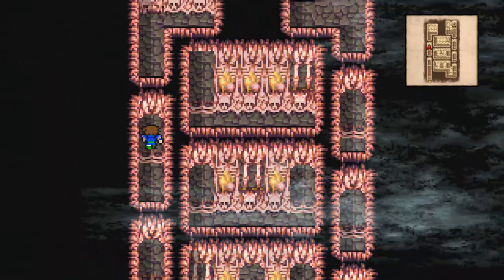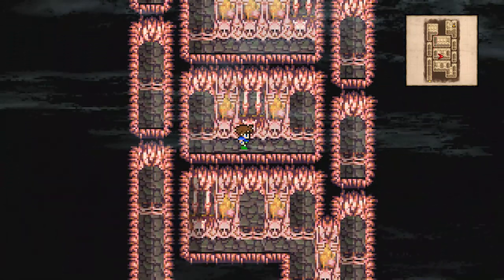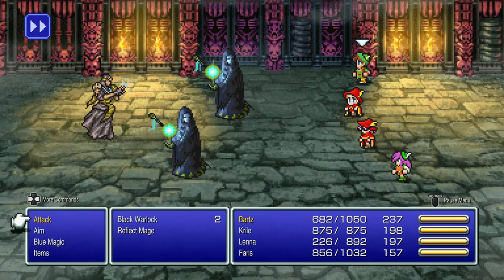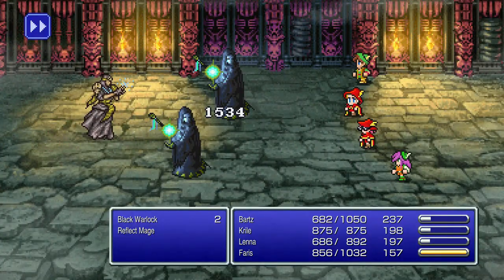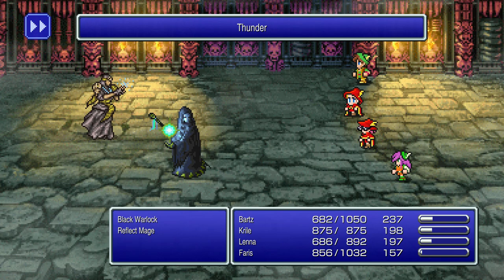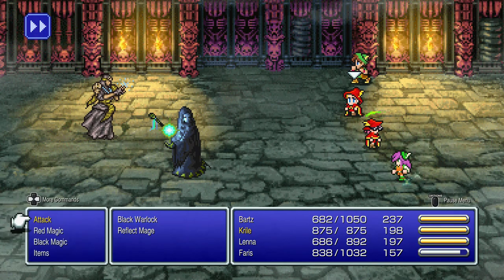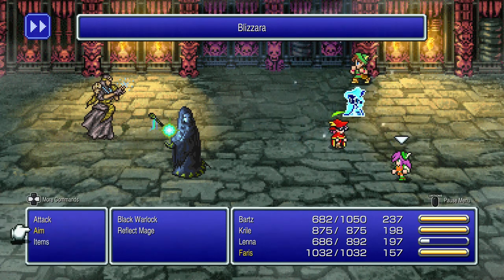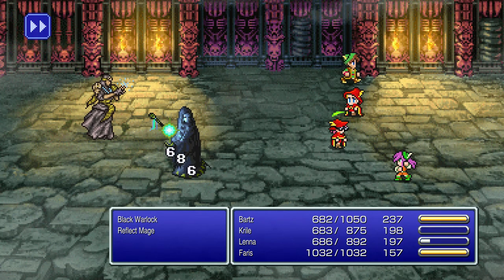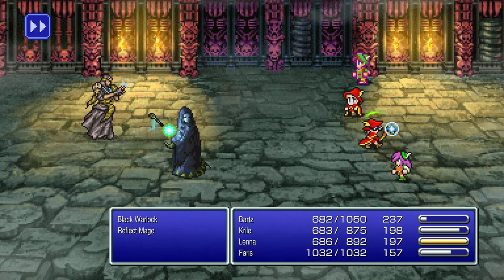Head down and wind through the different pathways to reach the stairs going up. From there you can go two ways — walk down and around and back up. You'll encounter black warlocks here, which love to inflict nasty status ailments and can also inflict instant death, so take those out quickly. The reflect mage isn't too much of a problem. A couple of physical attacks should be enough to eliminate any of these enemies.